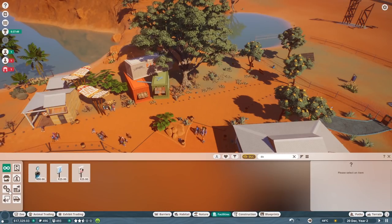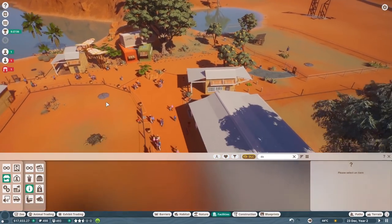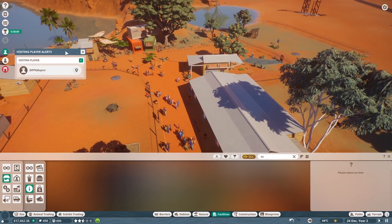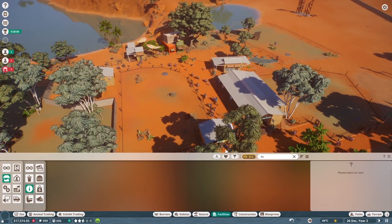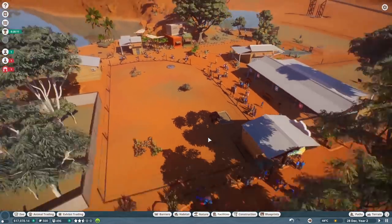Under facilities we have ourselves some — let's see — guests and facilities. Drink stalls, food stalls — none of this stuff is unlocked, so we're going to have to build our research thing. Which they were telling us. Toilet block, that's going to be fixed in a moment. Okay, how do we do research? That's something I'd forgotten completely about. It's been a long time since I played — it's a good excuse to get back into this game too.